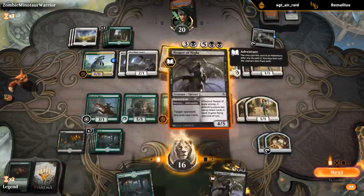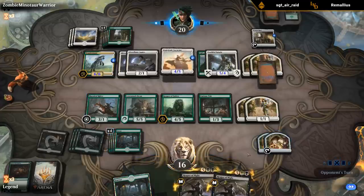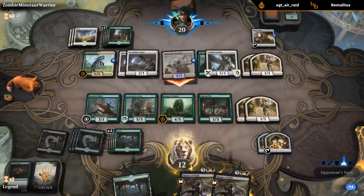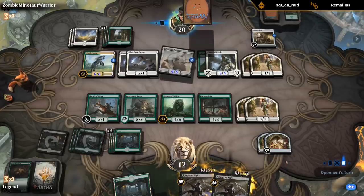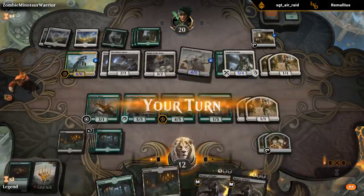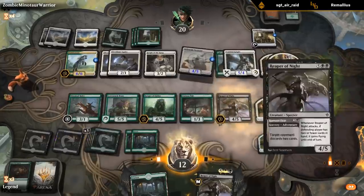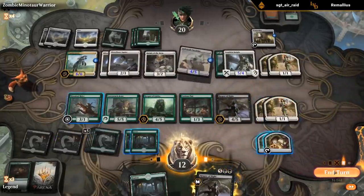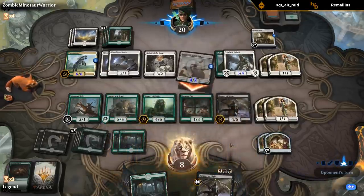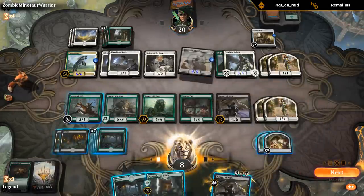Not a Reaper. Opponent had a land in hand. Opponent is definitely ahead now - I need to find removal for the Tactician but I don't have double black to cast Bake into a Pie. I can play Reaper but it's not going to attack into the Youthful Knights. This is a three-turn clock, although I can always sack food to gain a bit more life.